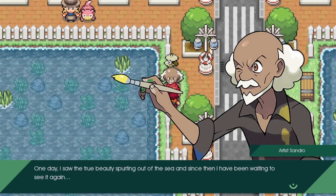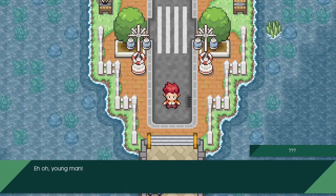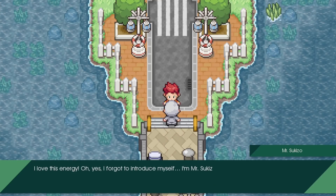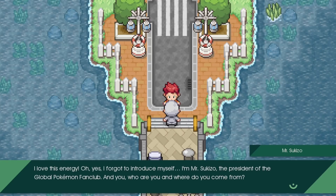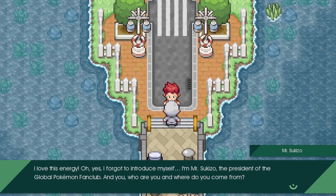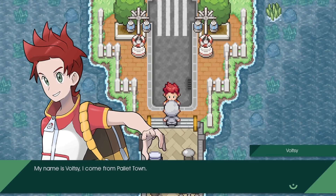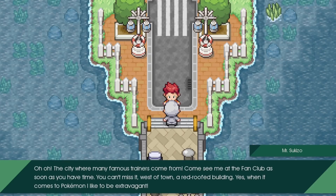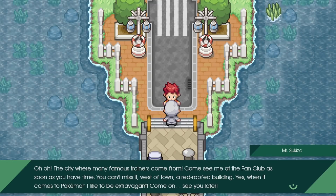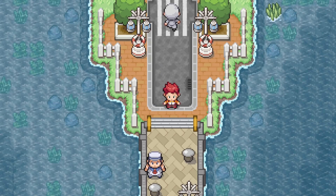An NPC says one day they saw true beauty spreading out from the sea and have been waiting to see it again. Mr. Sukizo introduces himself as president of the global Pokemon fan club and invites us to join. He asks who we are and where we come from. My name is Voltsy, I come from Pallet Town - the city where many famous trainers come from. He directs us to the fan club in a red roof building west of town.